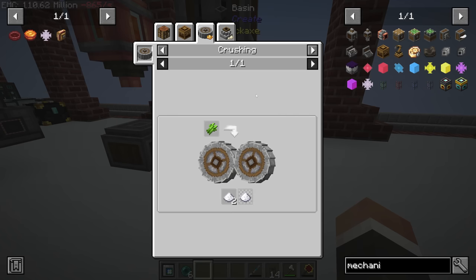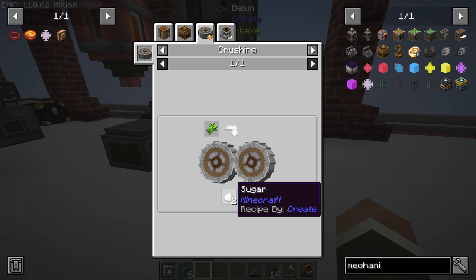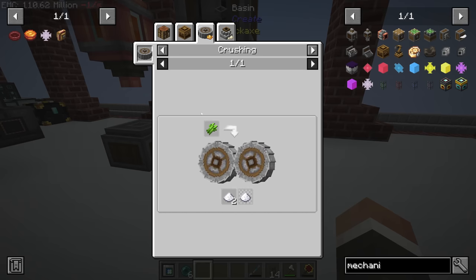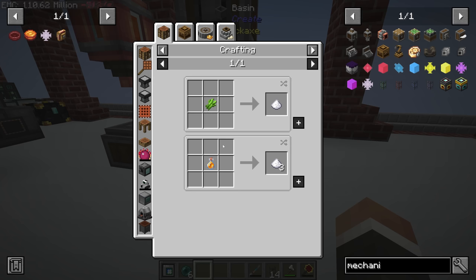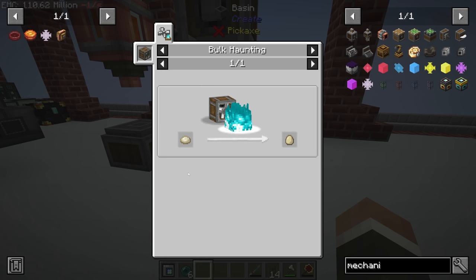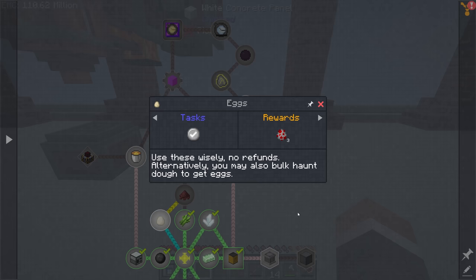In the basin we need eggs, sugar, and cinder flour. Cinder flour is very easy to make by crushing some netherrack — netherrack has an EMC value, so it's just a case of getting an EMC link and pumping it into the crushing wheels. Sugar works the same way: we drop sugarcane, which has an EMC, directly into crushing wheels. This gives double the sugar with a 10% chance of triple compared to crafting normally.